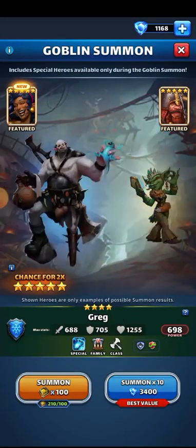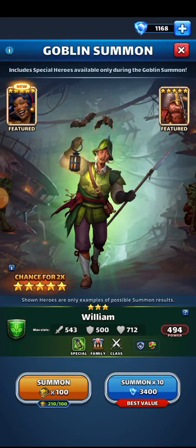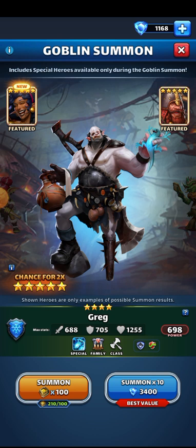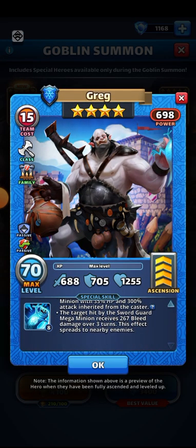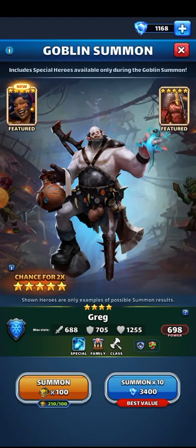All right, scrolling over to the four-stars. I have Boots and I have William. I already have Goldie and would love a second one of her. And I would want this guy — he summons a Sword Guard Mega Minion, so that's nice. I would want him for sure.